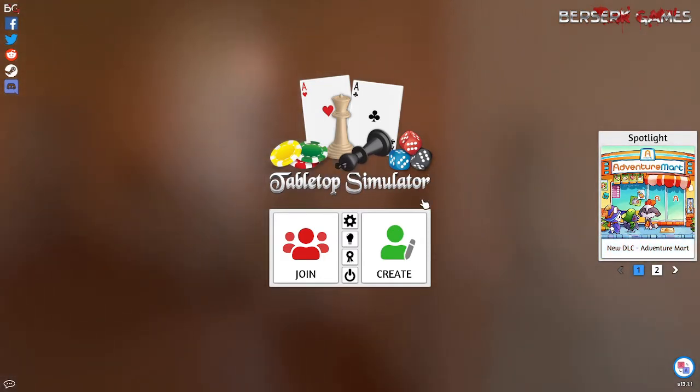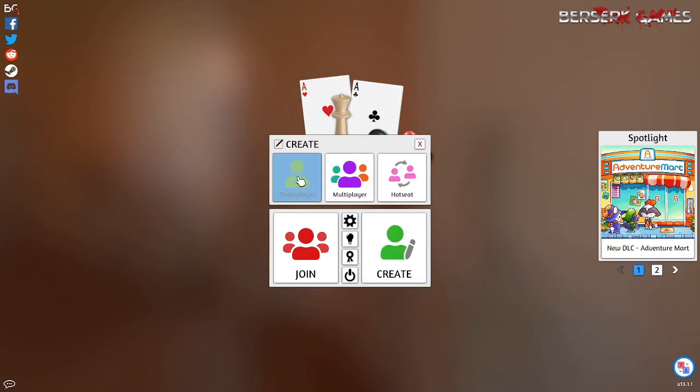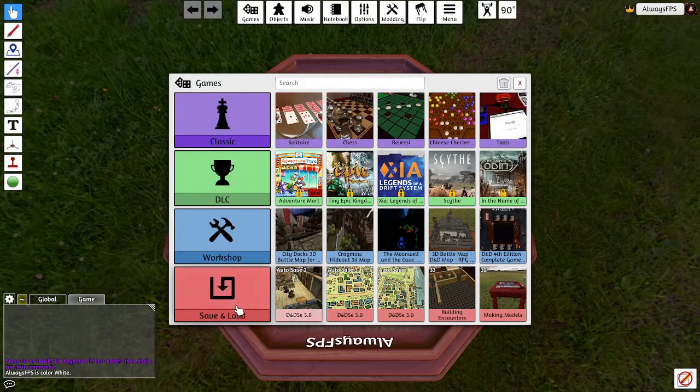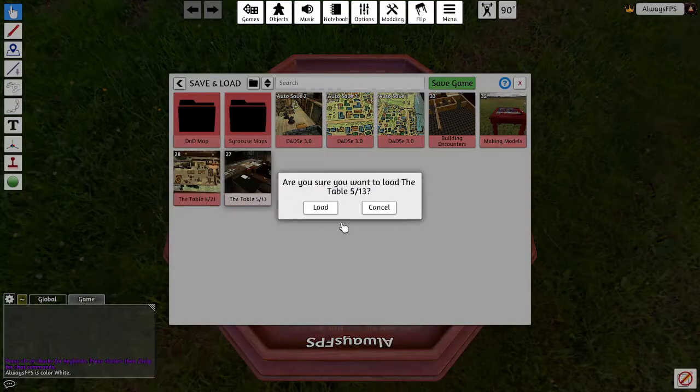First thing we need to do, get your tabletop simulator opened up. I'm going to pull up my map here and we'll go from there. There's a lot of cool features you can do with the Fog of War.